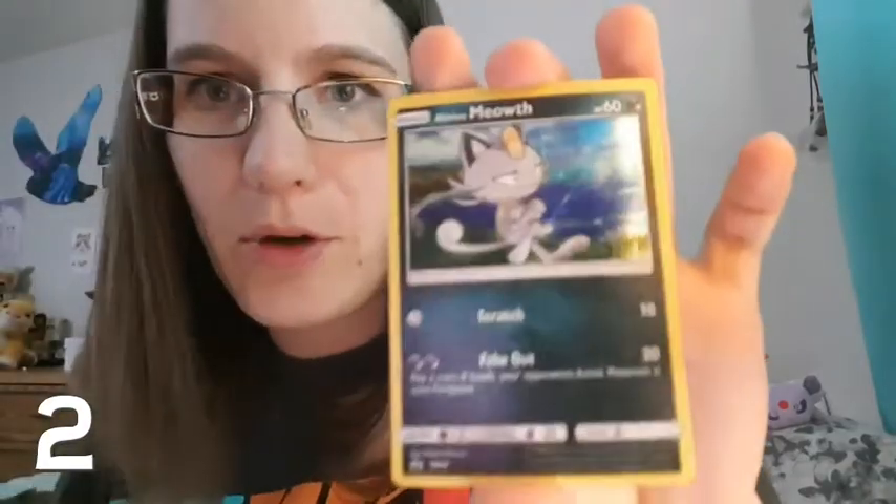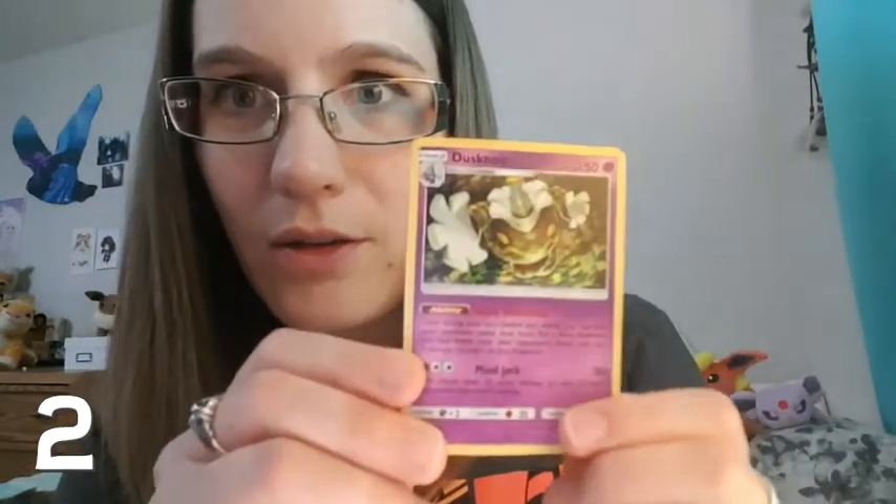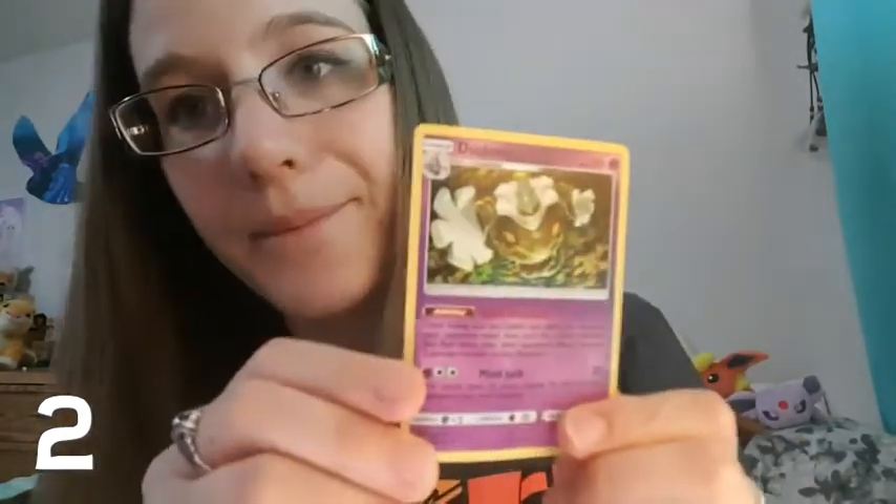Last chance — ding ding ding, we got a holo! That's two points! So let me dig around here — we got our promo Meowth, which is a holo but doesn't count towards the points. It looks like I got two points in this pack battle with this lovely holo Dusknoir.